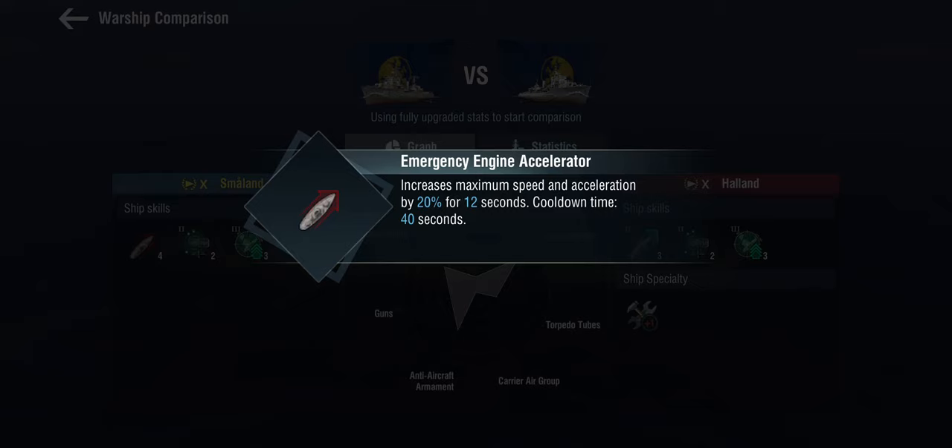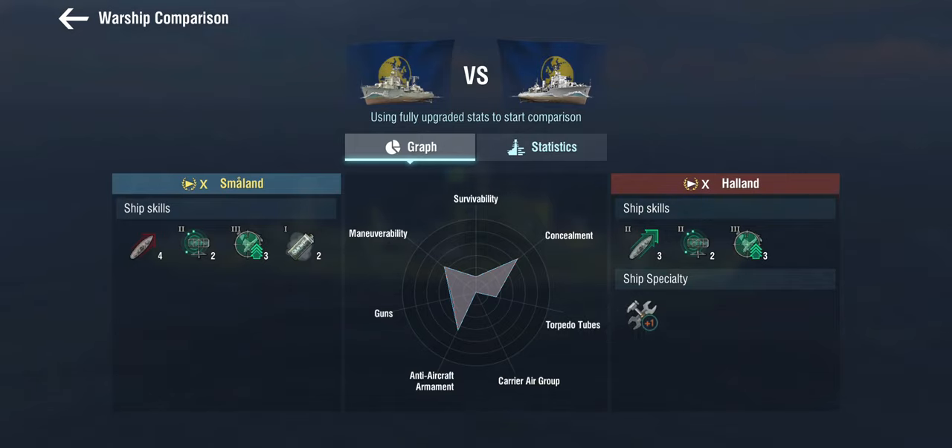These ships are not very fast to begin with, so you have to take that with a grain of salt — a percentage of the base value isn't an awful lot. I'm not sure about that trade. She does get an additional skill which is the fuel smoke: two charges, but it's a very short duration smoke that you can take with you.